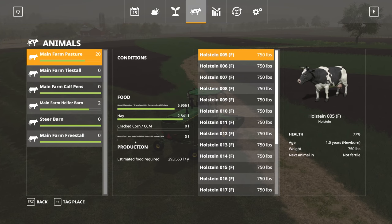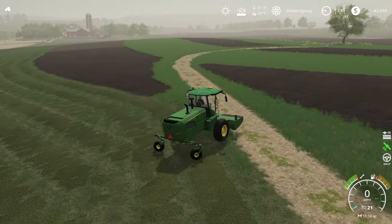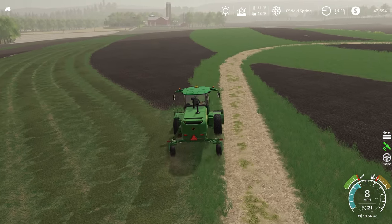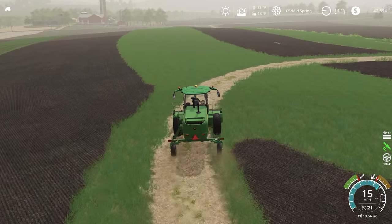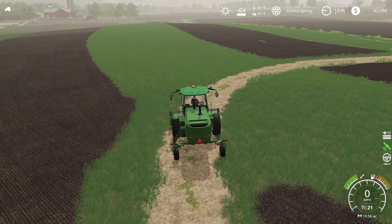The calves are probably going to drink milk or milk replacer. The heifers are going to be the main thing we have to worry about feeding hay over the winter, I think — but I could be wrong. Looking at the animal menu for the free stall barn where all of our milking cows are going to go, we do need grass slash silage, cracked corn, and ground feed. But we do have a hay line, and I'm not sure if it's going to fill that hay section using haylage or how that's going to work when we start making feed.